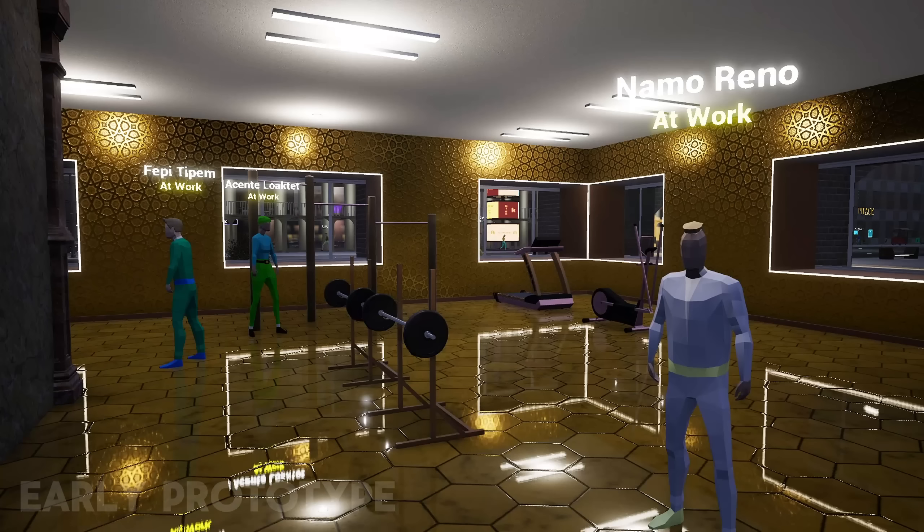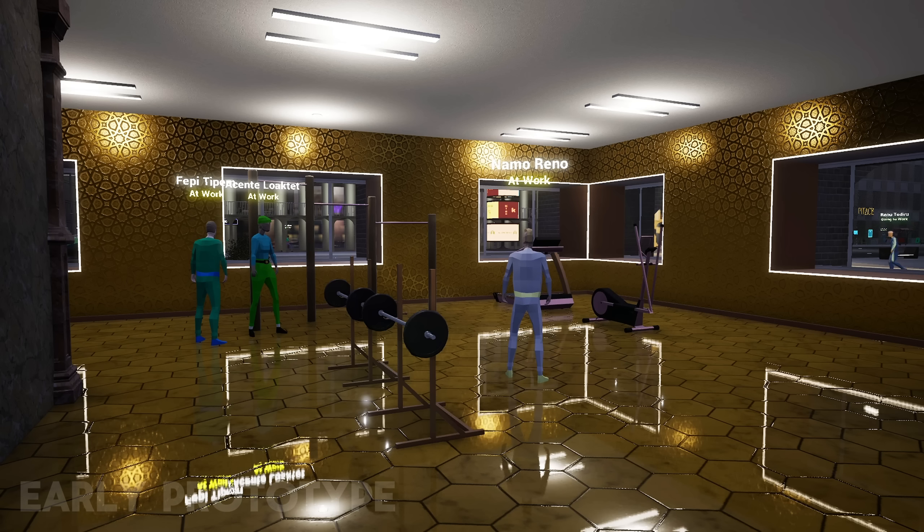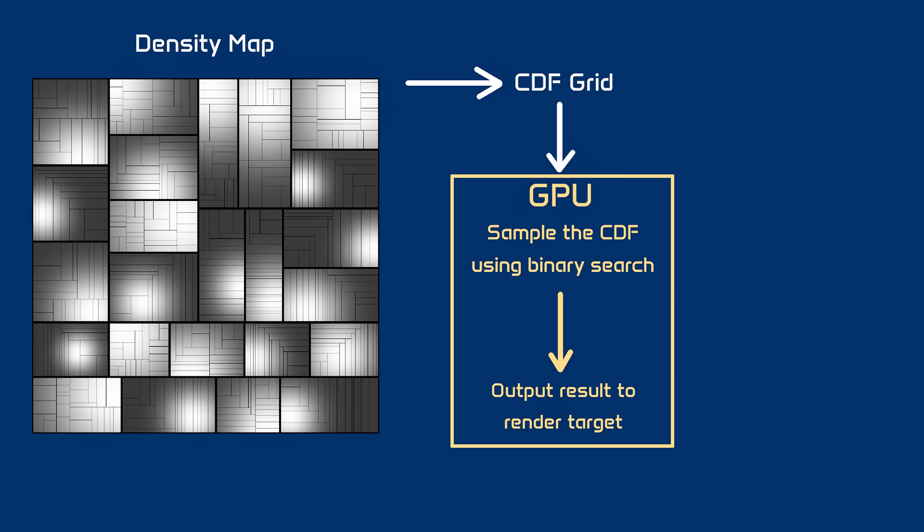Now I can roll random values for home and work locations using this density distribution to make sure those locations fall on the populated parts of the city. In order to do this, I decided to use the inverse transform sampling technique — feel free to look it up if you're curious. Once I have a function that calculates population density for certain coordinates within the city, I map it to a grid spanning the entire city, and then calculate the cumulative distribution function (CDF). Because the city is static, I can calculate the CDF only once at the start of the game, and then pass it to the GPU where the schedules are actually calculated.